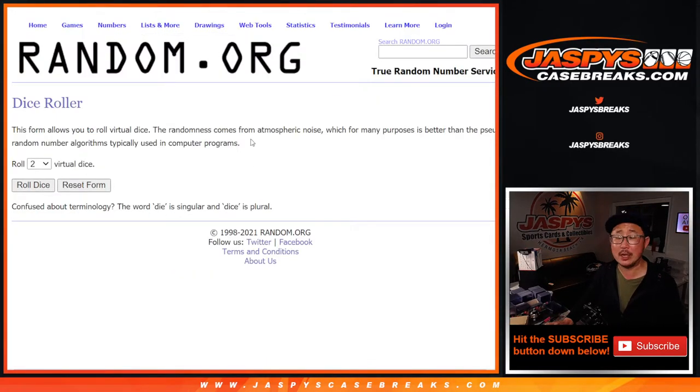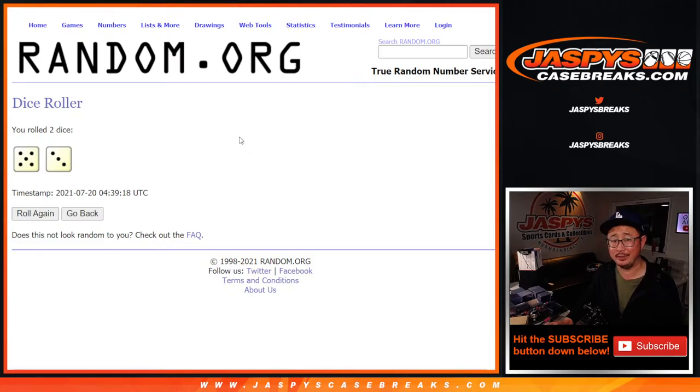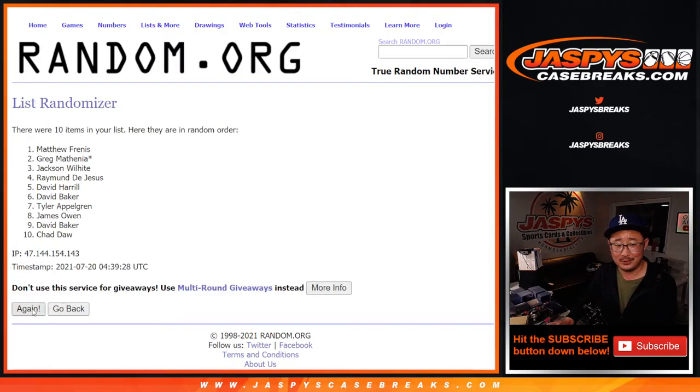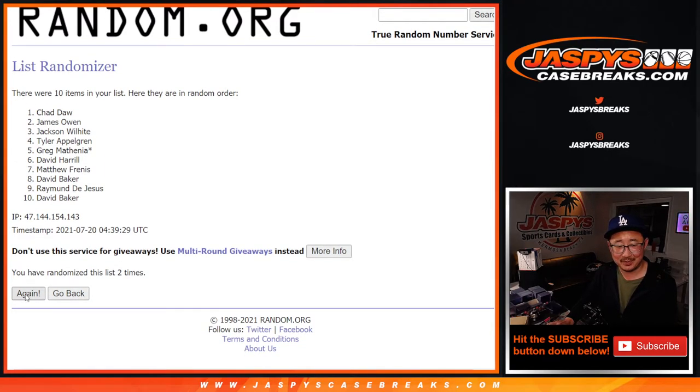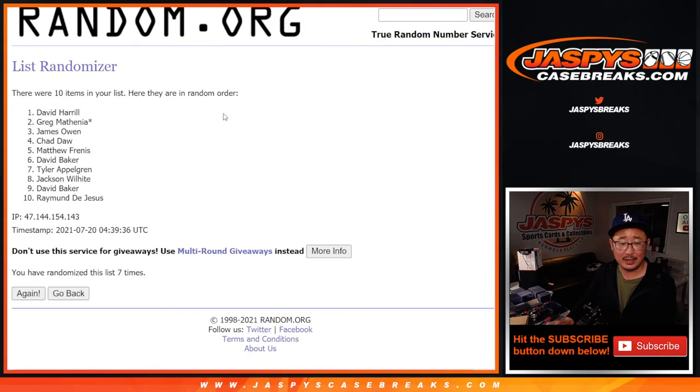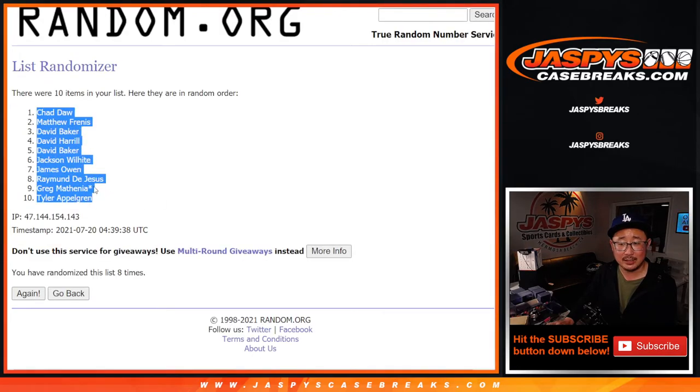Alright, so let's roll and randomize it. Rex, that's your first mistake thinking that I'm a good breaker. 5 into 3, 8 times. After 8, we've got Chad down to Tyler.